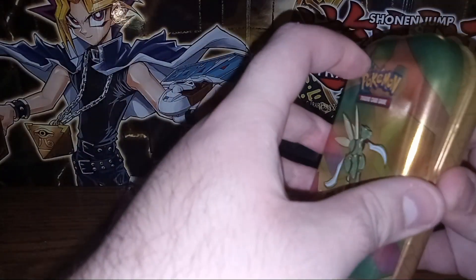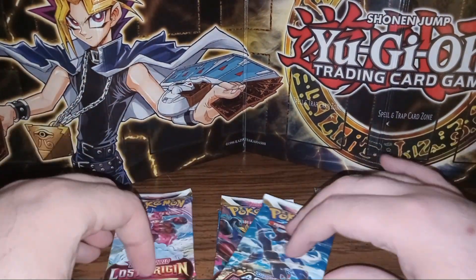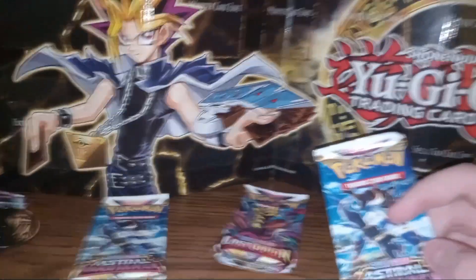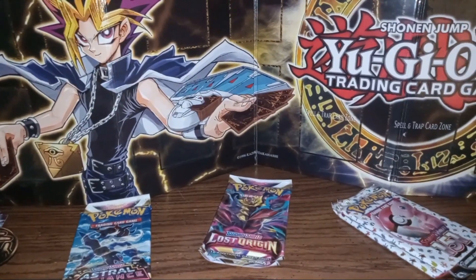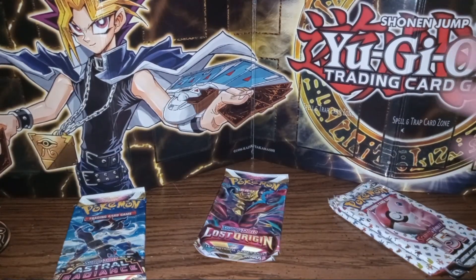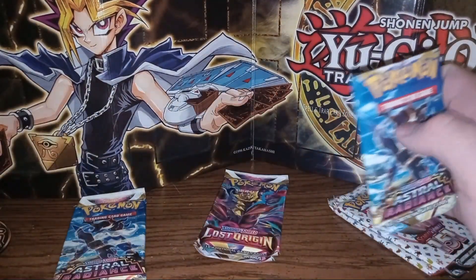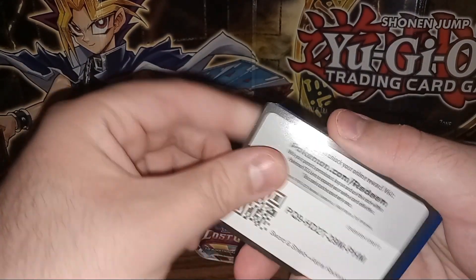We'll do Astral Radiance first, then Lost Origin, and save 151 for last. I somehow managed to karate chop the camera. Okay, are we level? Close enough — we'll just roll with it. Here we go on into our first pack of the video: Astral Radiance, home of the radiant Pokémon, which I think I've gotten all the good ones out of. And of course we get a backwards code card — wonderful.